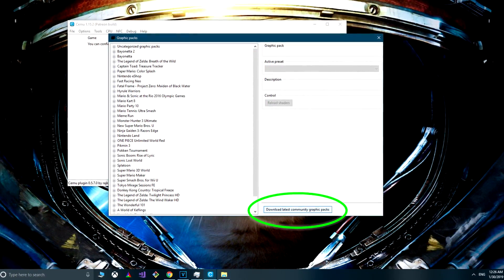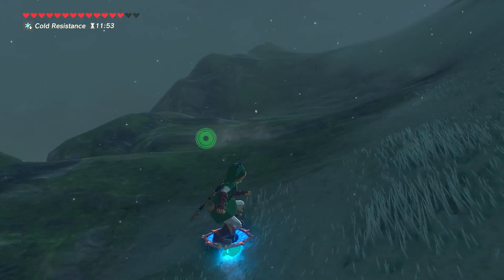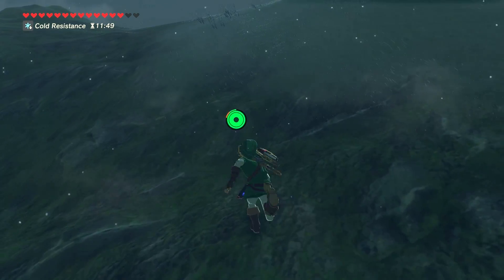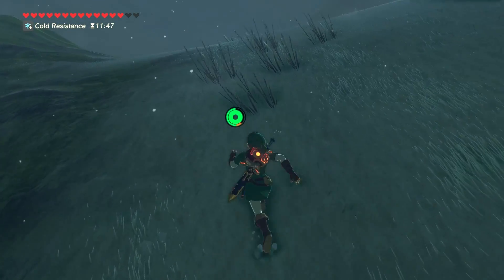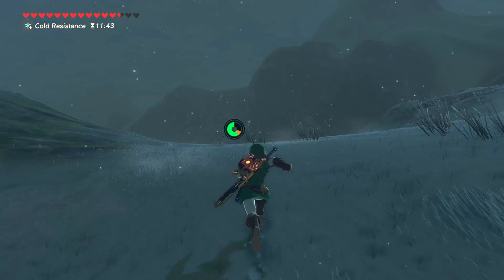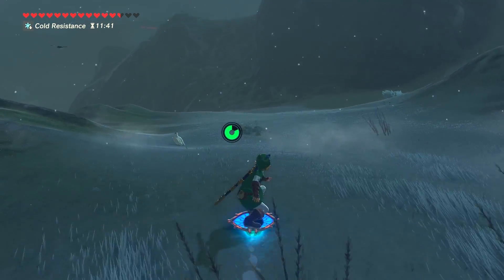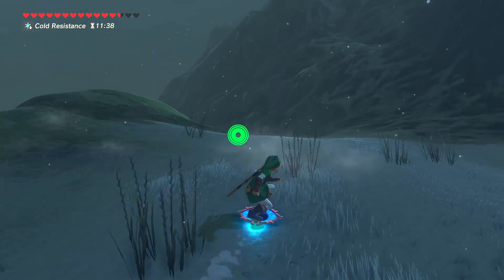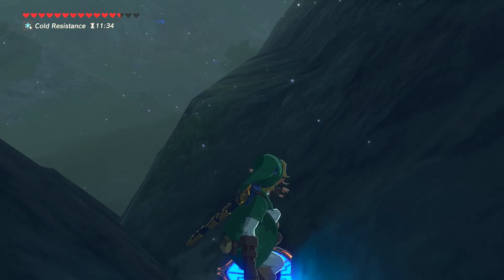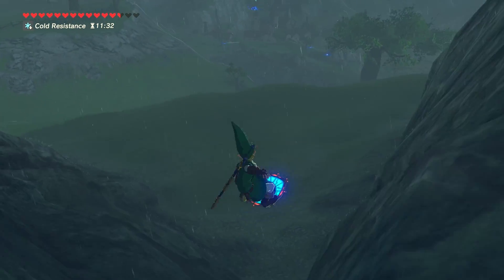Earlier fulfilled wishlist requests included real-time adjustments of some graphic packs. Other quality of life improvements came in the form of a graphical stats overlay in 1.15.0, and a personal favorite introduced in 1.15.1 where the Nvidia GPU GL cache is now stored within the Cemu root folder without a size limit.